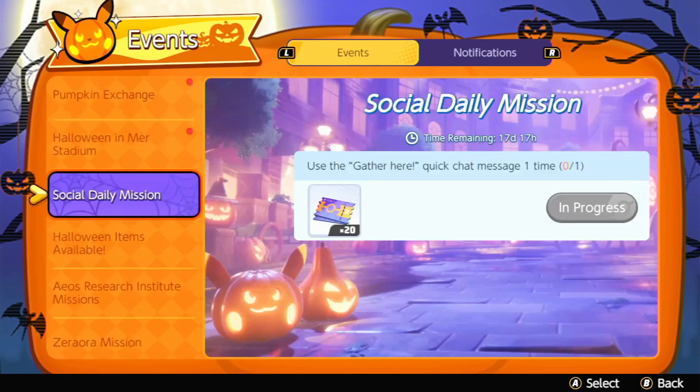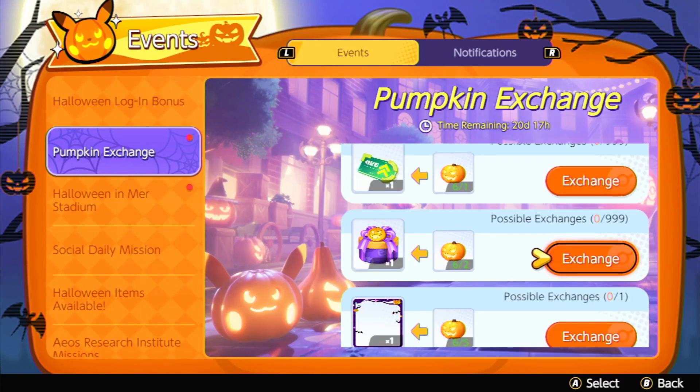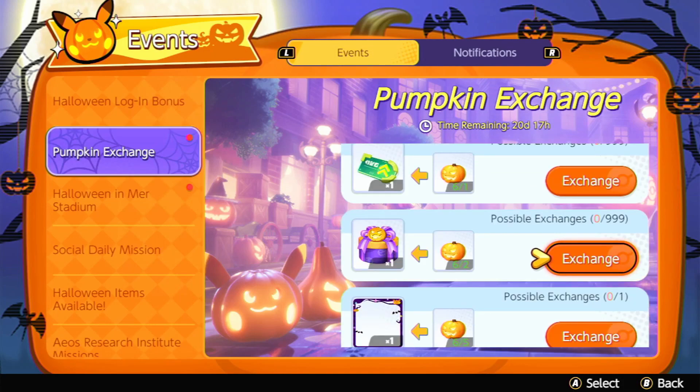Don't spend your pumpkins on extra boxes — it's really not worth it. It costs two pumpkins and 63% of the time you only get one back, and 31% of the time you get two which is just breaking even. The chance of actually gaining pumpkins is so low that by the time you've spent enough to gain them back, you'll have lost out. Pumpkins are really limited in this event, so be very careful about spending them.